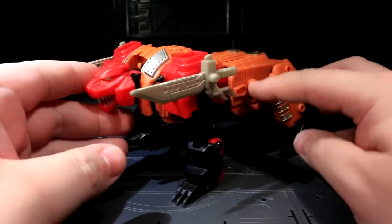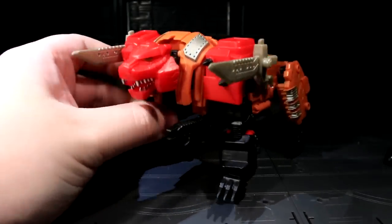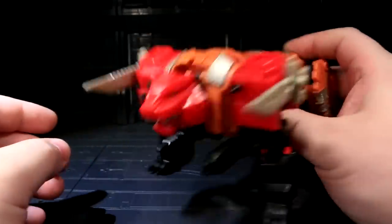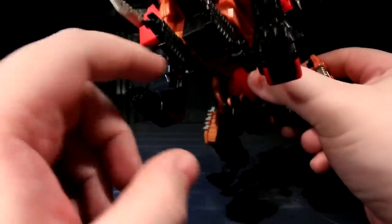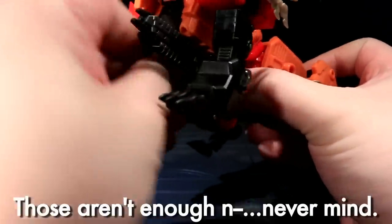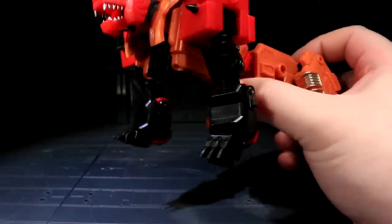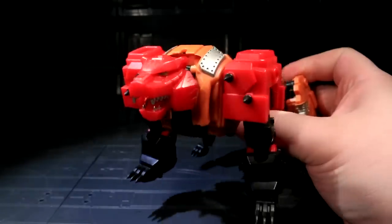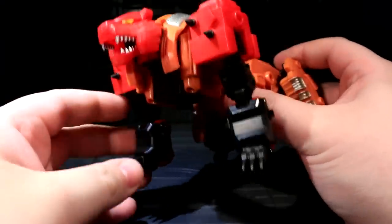This dude's got 5mm ports all over him, which basically means he can store his accessories on him. My preferred method is blades up here so he can stab with his shoulders, and guns down here so he can shoot with his cat nipples. But weapons aside, this dude's also got some posability in his tiger mode, and I think this is my favorite beast mode of the Feral Rex figures. I know that every time I get one of these I say something else is now my favorite, but I'm serious.